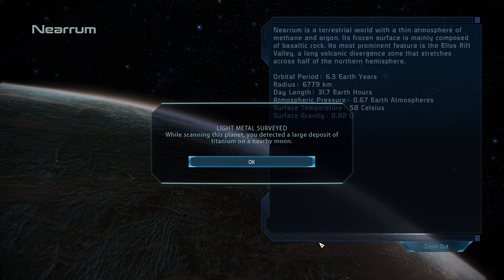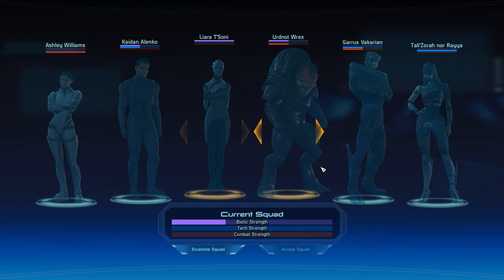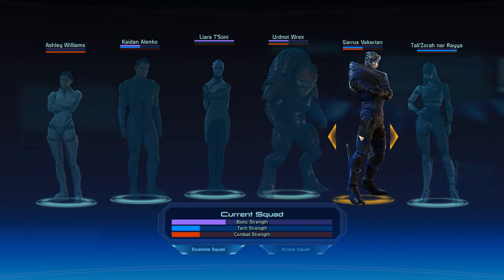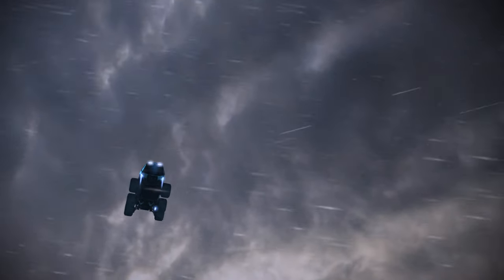Let's see what's here. Titanium. We can land. Apparently these Crime Lords all like twelve planets. Let's take Garrus and give Ashley something to do. It's limiting the amount of biotics I have, which is never great, but we'll make do.